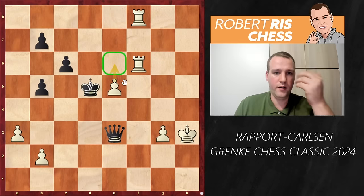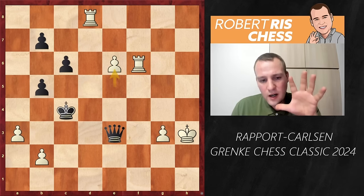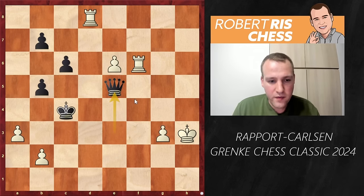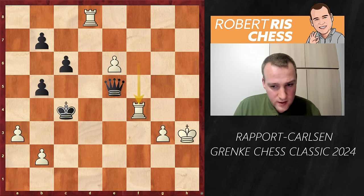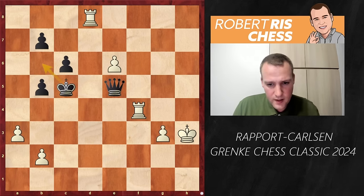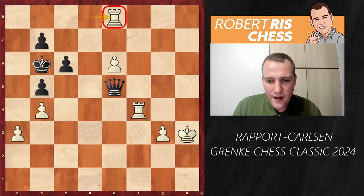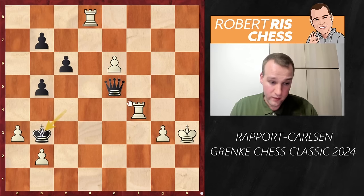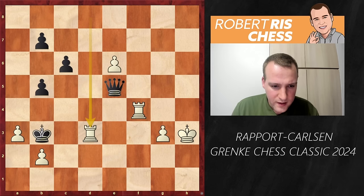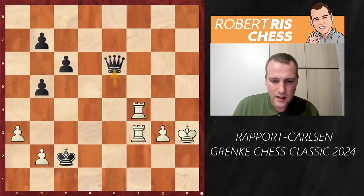Rapport plays Rf7 check, Ke8, Rf8, Ke7, rook check, Ke6 — once again you cannot take the pawn because of the skewer winning the queen. So the king goes to d5, and playing e6 makes a lot of sense — two squares from queening. But Rd8 is played and after Kc4, e6 is played but the rooks are no longer connected. Qe5 is an excellent defensive resource hitting the rook; rook goes to f4. The king goes to b3 — maybe Kc5 could also have been played, with the idea that after b4 check, Kb6, the pawn on e6 can no longer be defended.